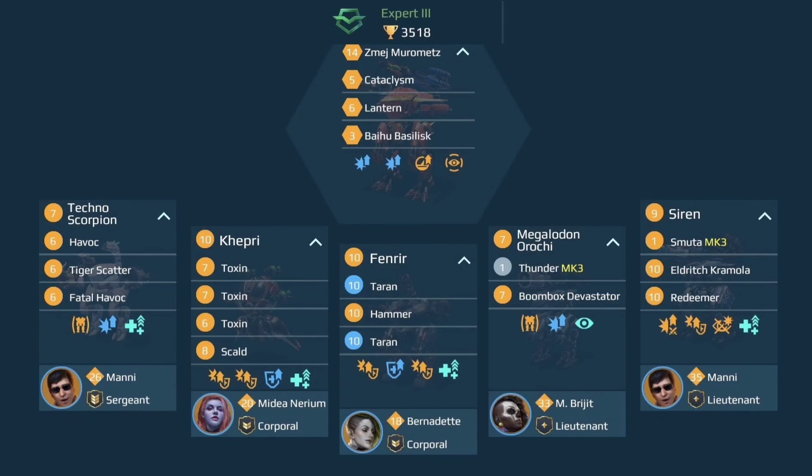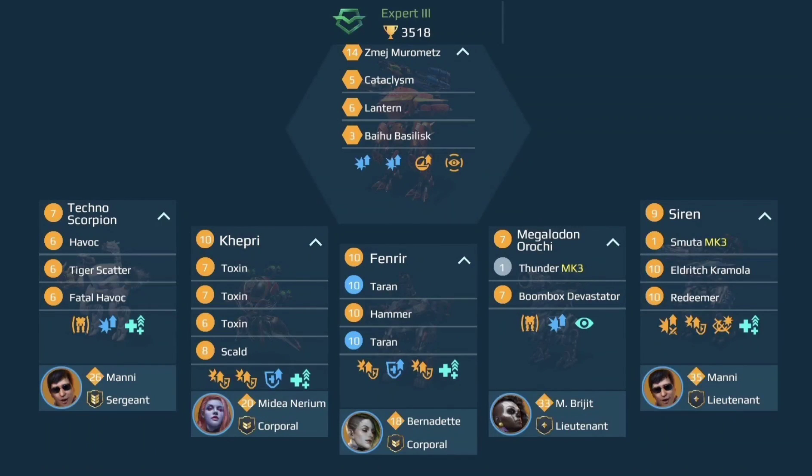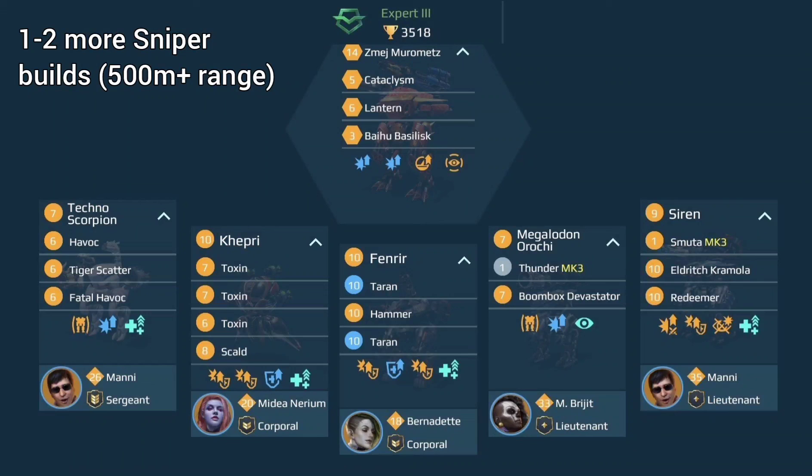So all in all, this is a very reasonable team deathmatch hangar. One thing you can improve is your choice of weapons. If you mostly play team deathmatch, it cannot hurt to have a few more ranged weapons. With many brawler setups you need to be lucky to spawn on the right map — in Master League you will see lots of Prismas and HMGs on the battlefield that won't allow you to come that close, especially at the beginning of the battle. So I would definitely try to get a second Smooter for your Siren to make it your main range damage dealer, and also try to get at least one or more sniper builds with at least 500 to 600 meter range.